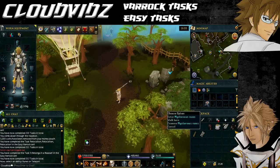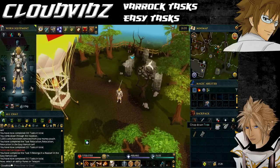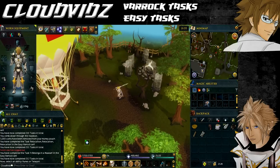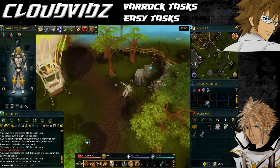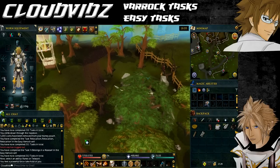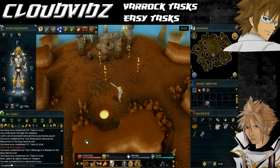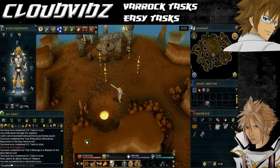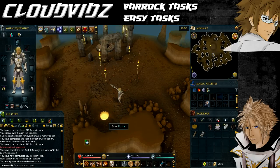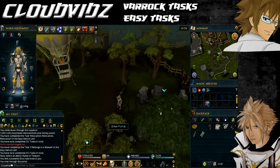The next task is Journey to the Center of the Earth Altar, and that's to enter the earth altar using an earth tiara or talisman. The quickest way is if you have a wicked hood with an earth talisman imbued into it — you can activate it and choose to teleport straight to the earth altar, then go inside the ruins and it will come up task complete. If not, the earth altar is located just near the lumber yard to the northeast of Varrock, so head there and enter it.